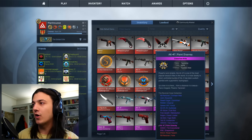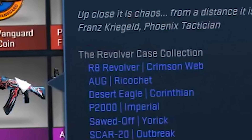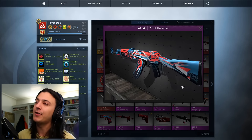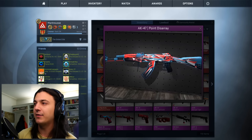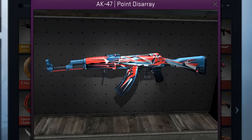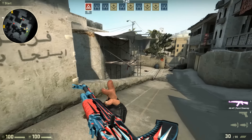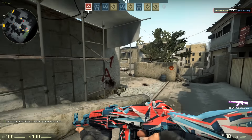The next skin I'm about to show is one I'm pretty excited about because it's relatively new. It comes from the Revolver Case — it is the AK-47 Point Disarray. And my God, is this skin sharp. It's got all these straight lines, it's got the red mixed with the blue, sort of like a reddish pink, and it's got some pattern on the front — patterns here, patterns there. It's really nice. I'm actually looking forward to using this in game, which says something because my favorite AK is a pretty special one that we'll get to near the end of this video.